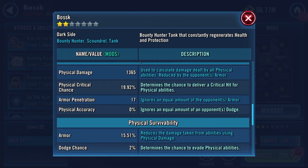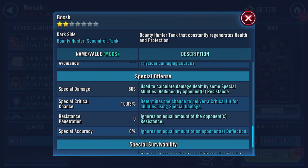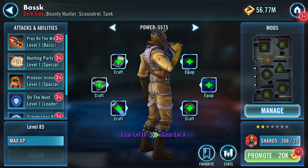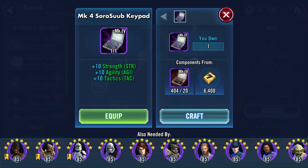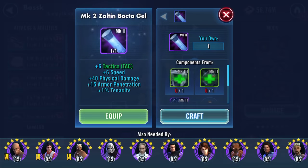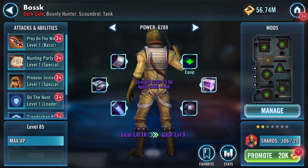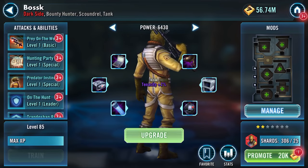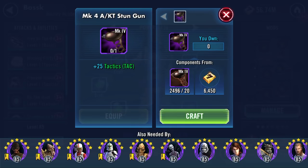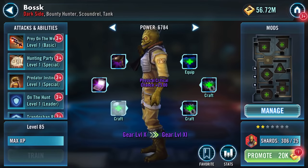1365 physical damage, 17 armor penetration, no resistance penetration, special damage 866, 9.64% resistance. So hopefully nothing will disappear as we go through six speed.